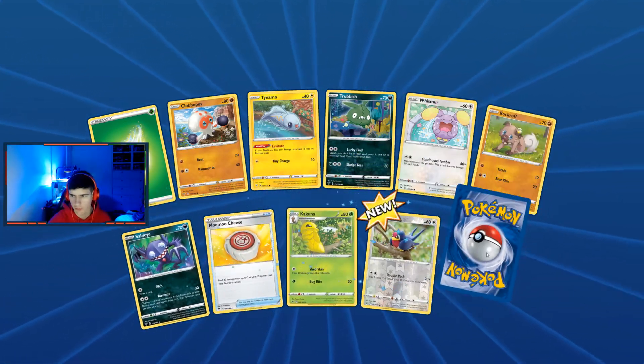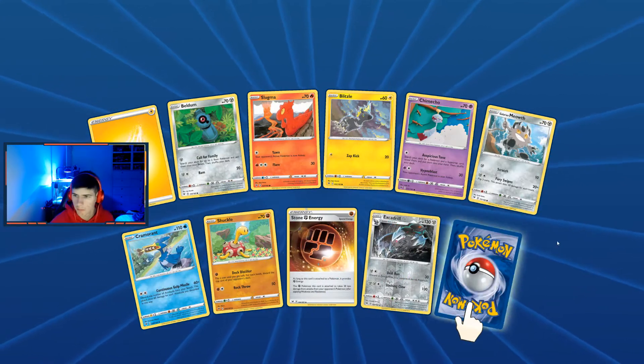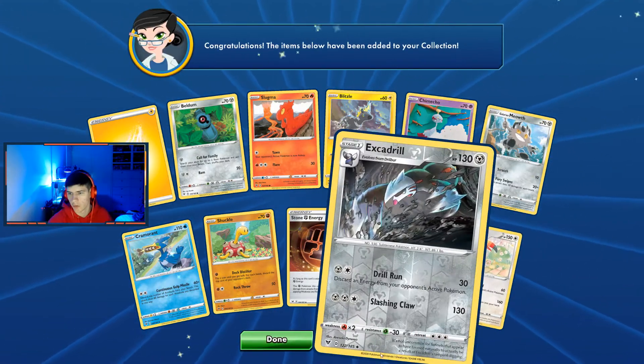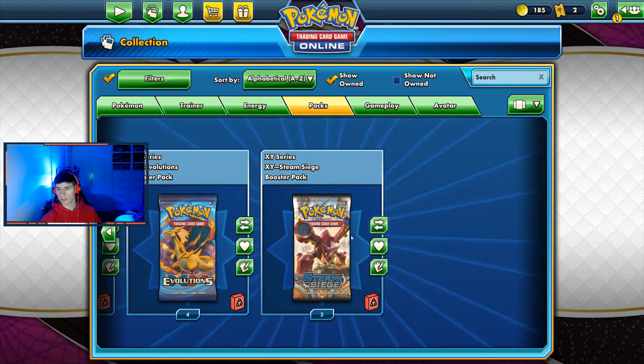I'm going straight to the group chat to let everyone know. See, that's dope. Imagine my mate — he bought a booster box — imagine if that's what he got. We'll open the Evolutions later.